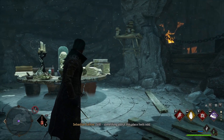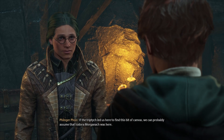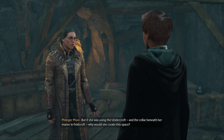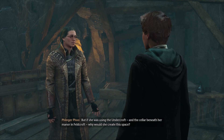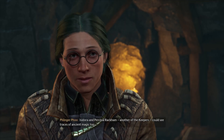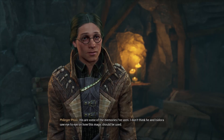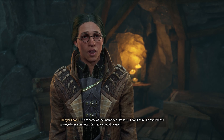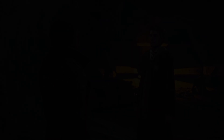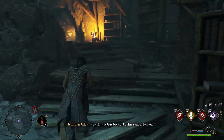Still, something about this place feels odd. If the triptych led us here to find this bit of canvas, we can probably assume that Isadora Morganark was here. She seems to have been everywhere. But if she was using the Undercroft and the cellar beneath her manor in Feldcroft, why would she create this space? And why hide it behind cryptic rune symbols and ancient magic that no one but you could see? Isadora and Percival Rackham, another of the Keepers, could see traces of ancient magic too. I haven't heard his name before. His are some of the memories I've seen — I don't think he and Isadora saw eye to eye on how this magic should be used.